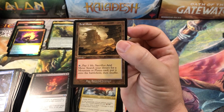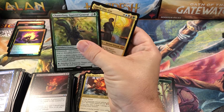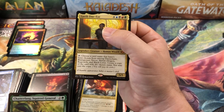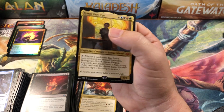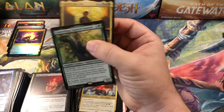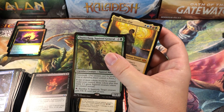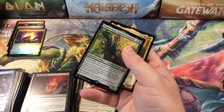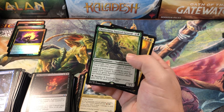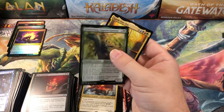So we did get a fetch land — retro border Arid Mesa. They're not worth much right now, I think it's down to like 30 bucks or something, maybe a little less. We got Garth One-Eye — he's down pretty low — and Chatterfang's down pretty low too. I don't expect those two to stay down for long. He creates Black Lotus tokens, Dragon tokens, Brain Geysers — come on! And Chatterfang is just an epic card, especially with Yavimaya, Cradle of Growth. He's got forest walk and Yavimaya turns everything into a forest — so yeah, unblockable squirrels from hell.